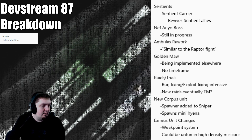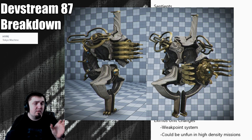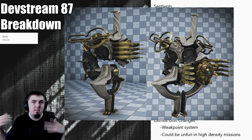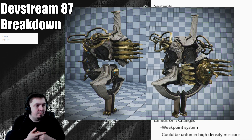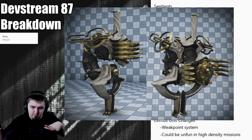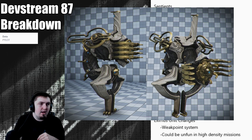They talked about the Golden Maw being added back in. For those who don't remember, it's the worm-type unit you control during The War Within. Some concept stuff was shown — maybe it's like an emplacement in the Void you can get into. It's interesting to see what they do with operators in the future. If you played The War Within on release, go back and replay it — the buggy things have been fixed and the controls are really cool.